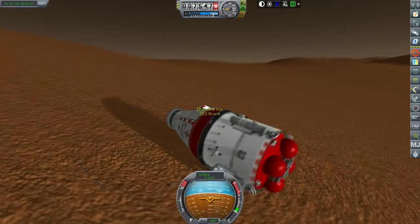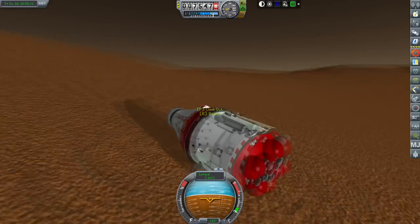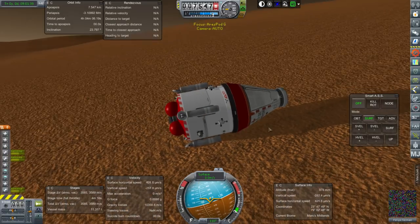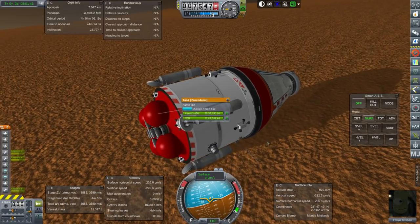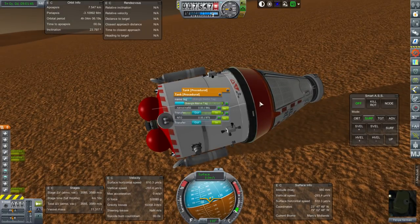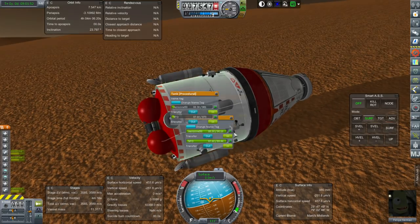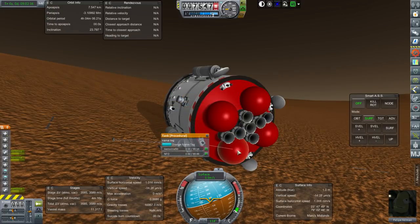Let me get him back in the pod. The docking port we don't need — we're not going to bother with docking stuff anyway. Let me put that in there. So that's clear.